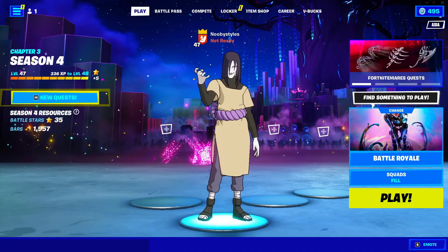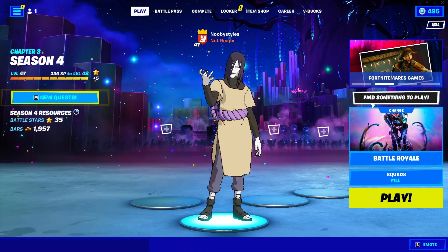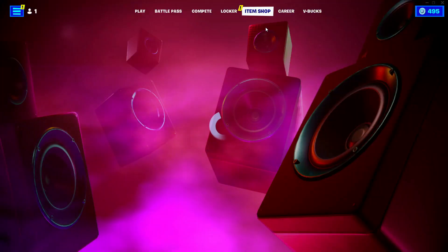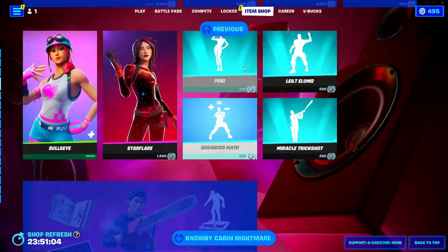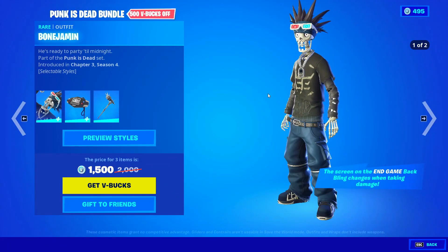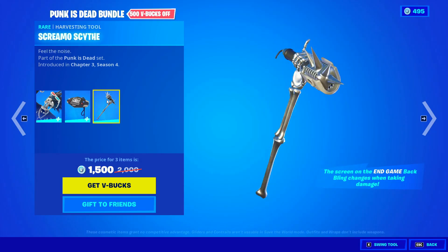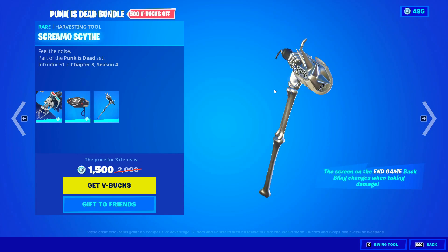In today's video I'm going to show you guys how you can get yourself the Punk is Dead bundle for absolutely free in Fortnite. Let me show you the Punk is Dead skin bundle. At the top we have the Punk is Dead bundle — we got the Bone Jamming skin, the End Game back bling, and the Scream Your Sight pickaxe. I'm basically going to show you how to get this bundle for free.